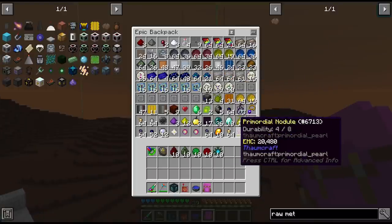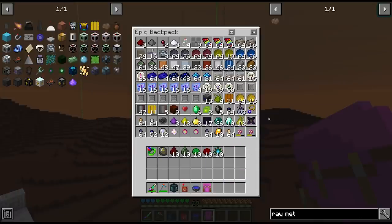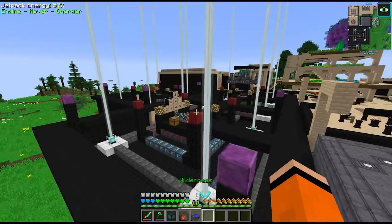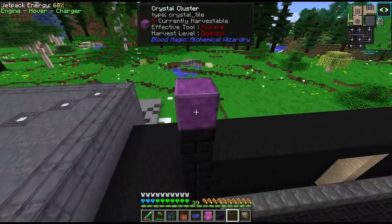This was just like 20 minutes of looting, so all of this stuff will come in very handy for us today. I also went back to the emptiness dimension from Thorncraft and we got a couple of nice things from that as well, including an impetus cell and a few more primordial pearls. And using some of the Mars loot I actually invested it in our second blood altar over here.